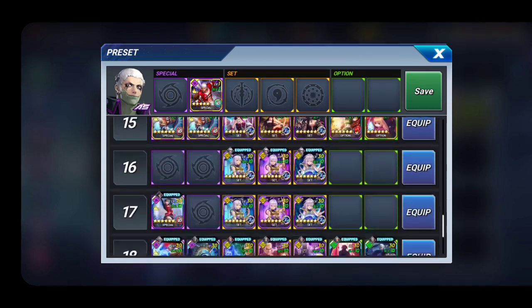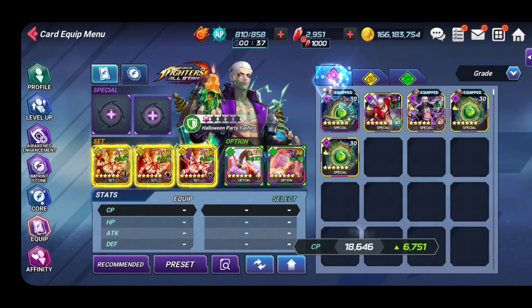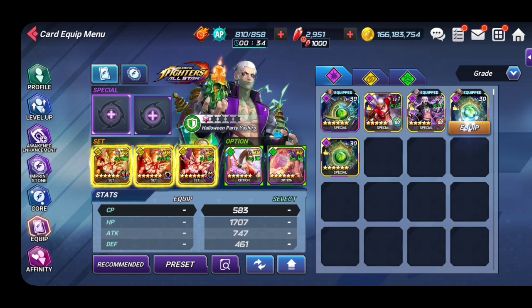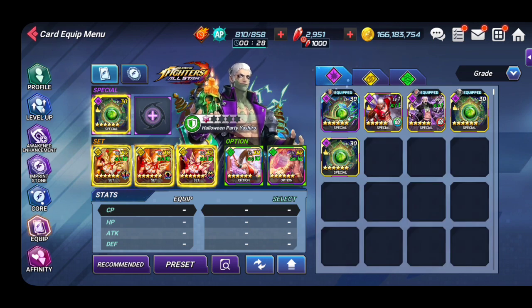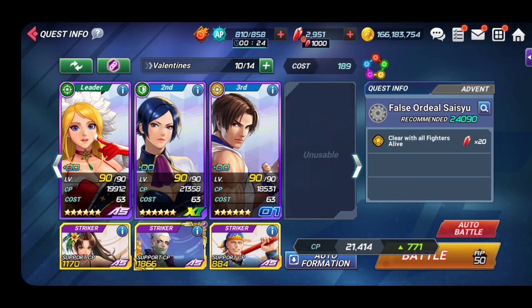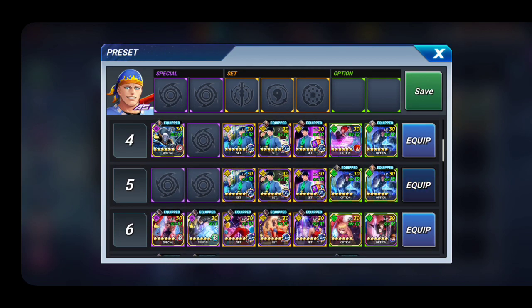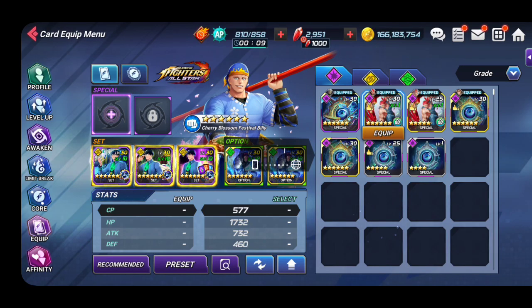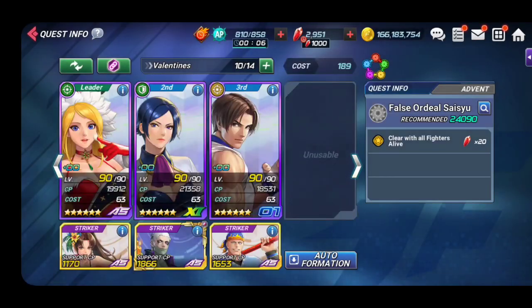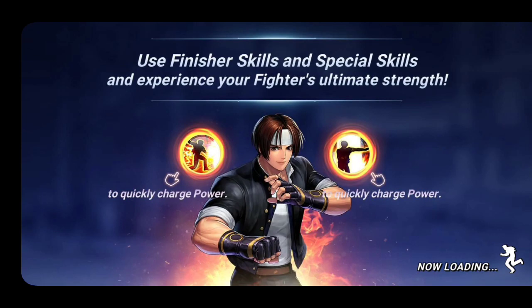Even with an unawakened character you can still clear this dungeon - fairly easy as long as you know what to do. If you're starting, you can use attack, defense, or balance. If you don't have one it's okay as long as you have CC and your strikers have CC. If you have Mai Shiranui, she's the best striker here because of the burn immunity and health gain. Also put any cards you have on your strikers - even four-star cards - to increase your CP.